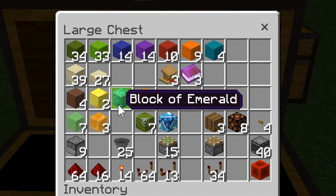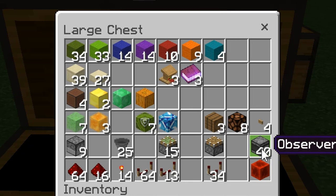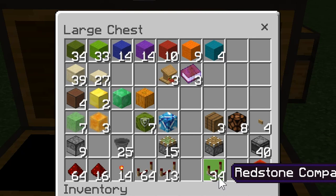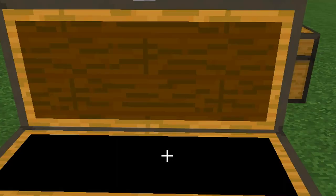You'll also need slime blocks, honey blocks, 8 glazed terracottas, barrels, redstone lamps, 9 droppers, 25 hoppers, 15 sticky pistons, a regular piston, 40 observers, a stack and 16 of redstone dust, redstone torches, almost a stack and 16 of repeaters, just over half a stack of comparators, and 1 redstone block.